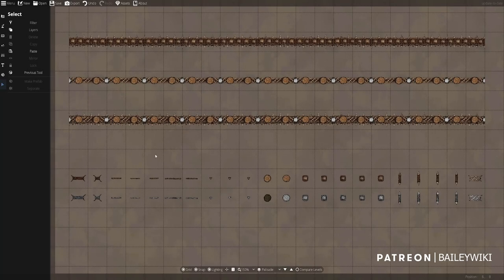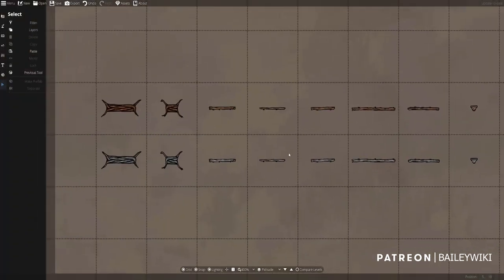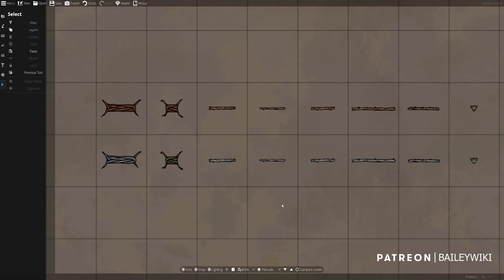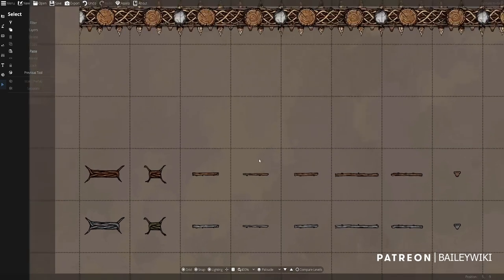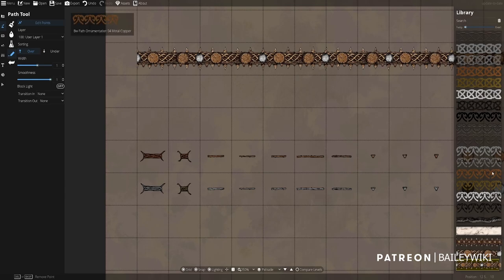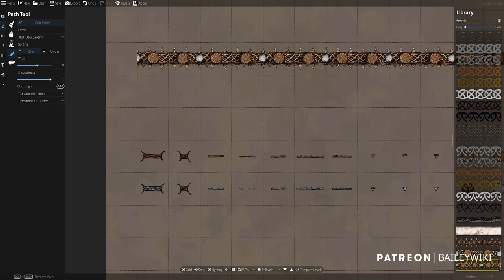In the BaileyWiki Assets A Pack for Dungeon Draft, we have 3 new paths that are Palisade Walls — a traditional spiked fortification for defending your encampment, a more ornate trellis look that would work in a nice elven village, and a composite of the two that is fortified but still ornate. All constituent parts are available as objects as well, and as usual they have both static and colorable versions you can tint to any shade of timber. To find the paths, go to your paths tool at the bottom of the BaileyWiki paths — they are BW Path Wood Palisade 01 through 3.